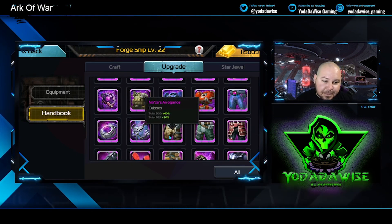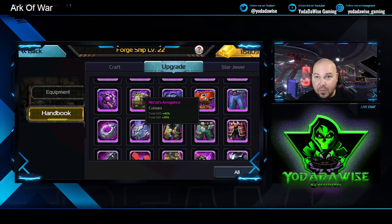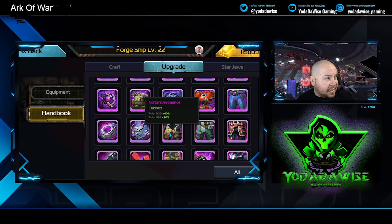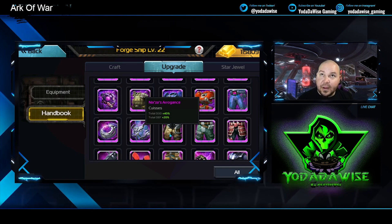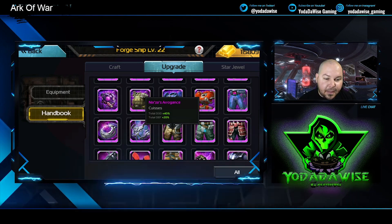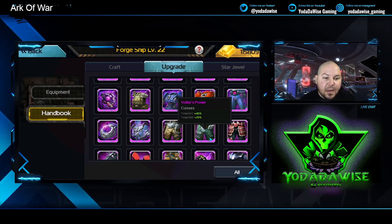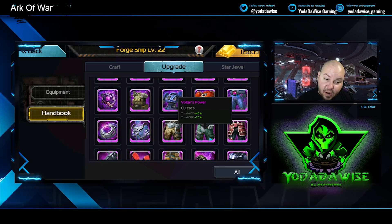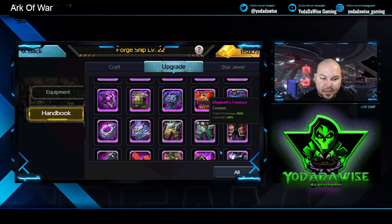Nixia's gives dodge and defense, and is mostly used for commanders that want to be more defensive or dodge-focused — like Orochis, Reinhardts, Hancocks, and Elves on a beginner level. This is totally beginner-level stuff for when you're starting small and not going against people with max leads. Voltar gives accuracy and defense, which was another great set for bullets and rocks where you needed accuracy.